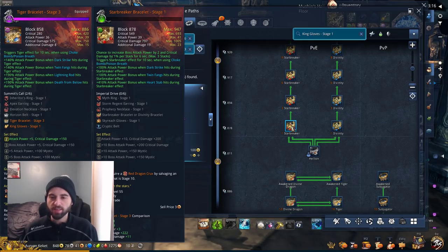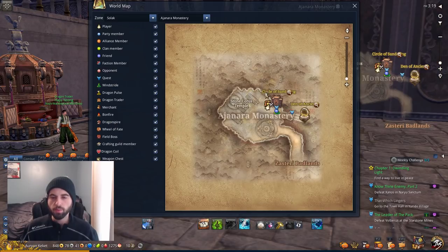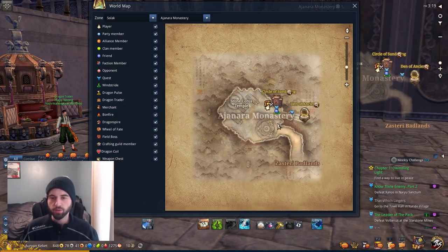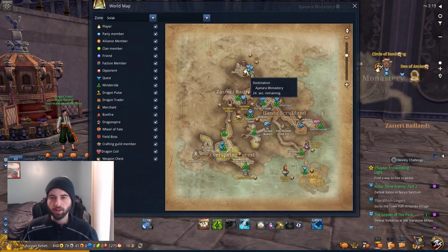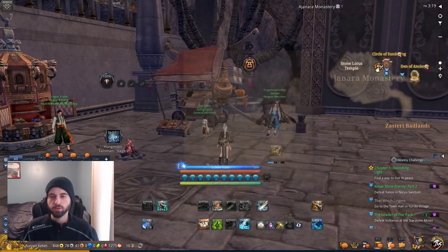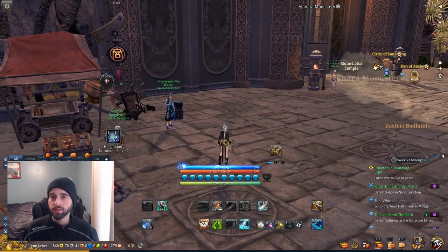For the Serpent Assassin, I want to be picking up the Starbreaker Bracelet because that is the one that impacts my Chokebomb, Poison Breath, Darkstrike, Twin Fangs, and Heartstab. To get that, I also need this unrefined Starbreaker Bracelet. On the map, we are at the Anjara Monastery, located at the very top of Solok. Anjara Monastery - this is the Circle of Sundering. The Circle of Sundering drops the items that you need to get the bracelet.